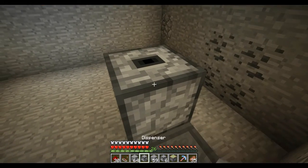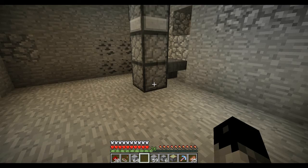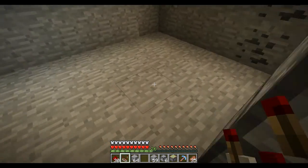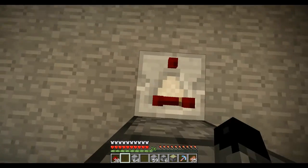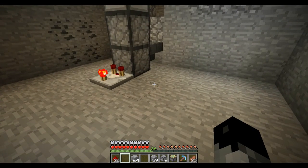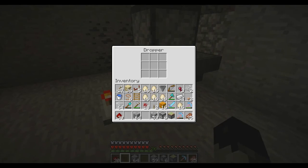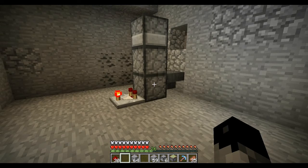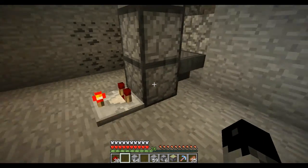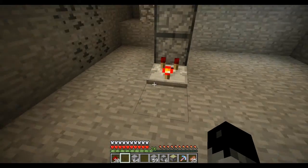Got the two droppers, then I'm going to have a dispenser on the top. I need a comparator down here at the bottom, and this turned on. And when I get enough items in that bottom dropper — which is going to be eggs — it'll activate.